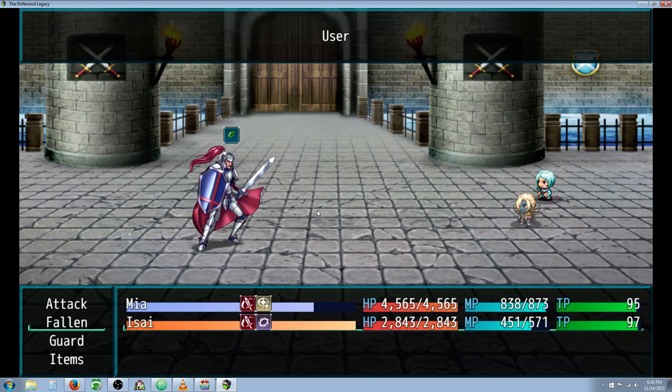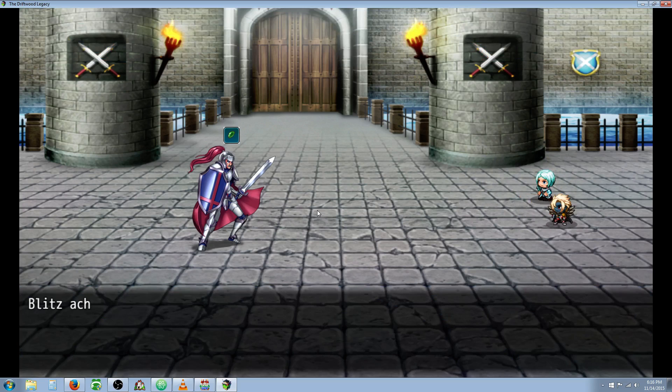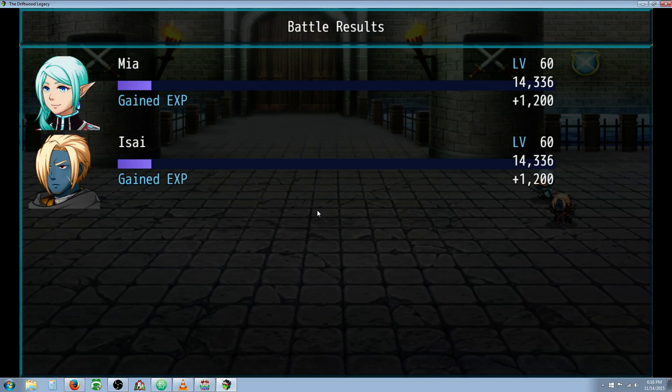If I use the command MV when I use Blitz, then I get Aura Storm. This deals damage to all enemies based on a variable that levels up every time you use your skill. So right now, at level 60, and with the variables that I've set, he's doing 5,080 damage to all enemies. So that was enough to finish off that arena captain.